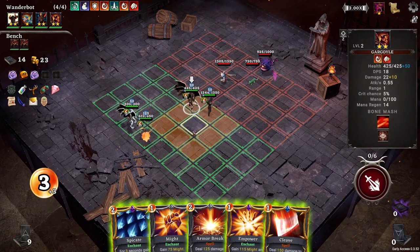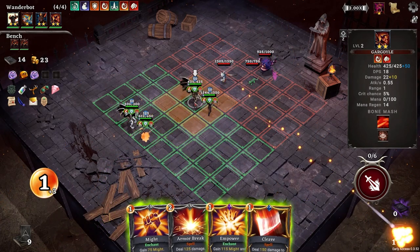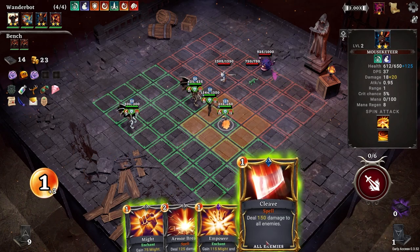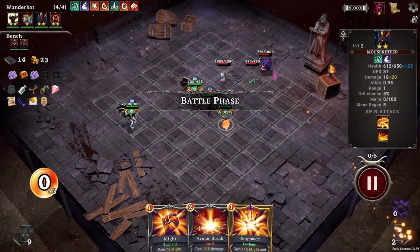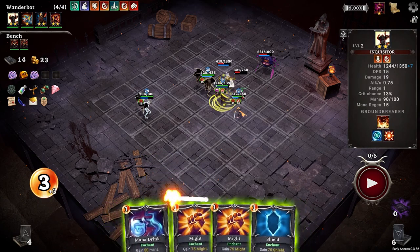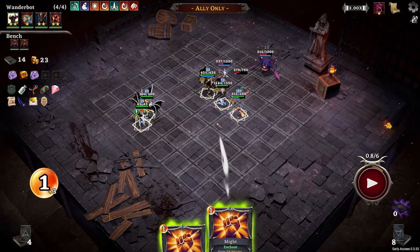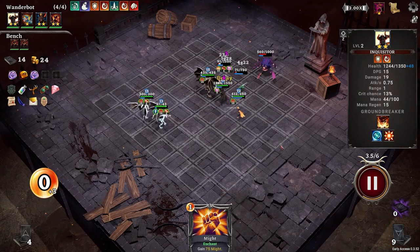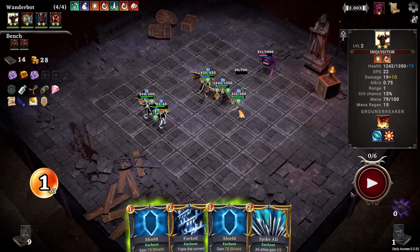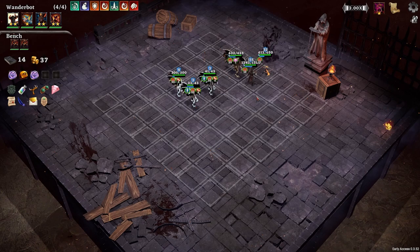You go here. All allies - oh, that's what it does. That actually makes it pretty good. Let's just do Cleave. Seems like they're mostly all focused on him - works in my favor. We have Spicate. We definitely need just a little bit more. Wow, they're downright dangerous when they want to be, though.